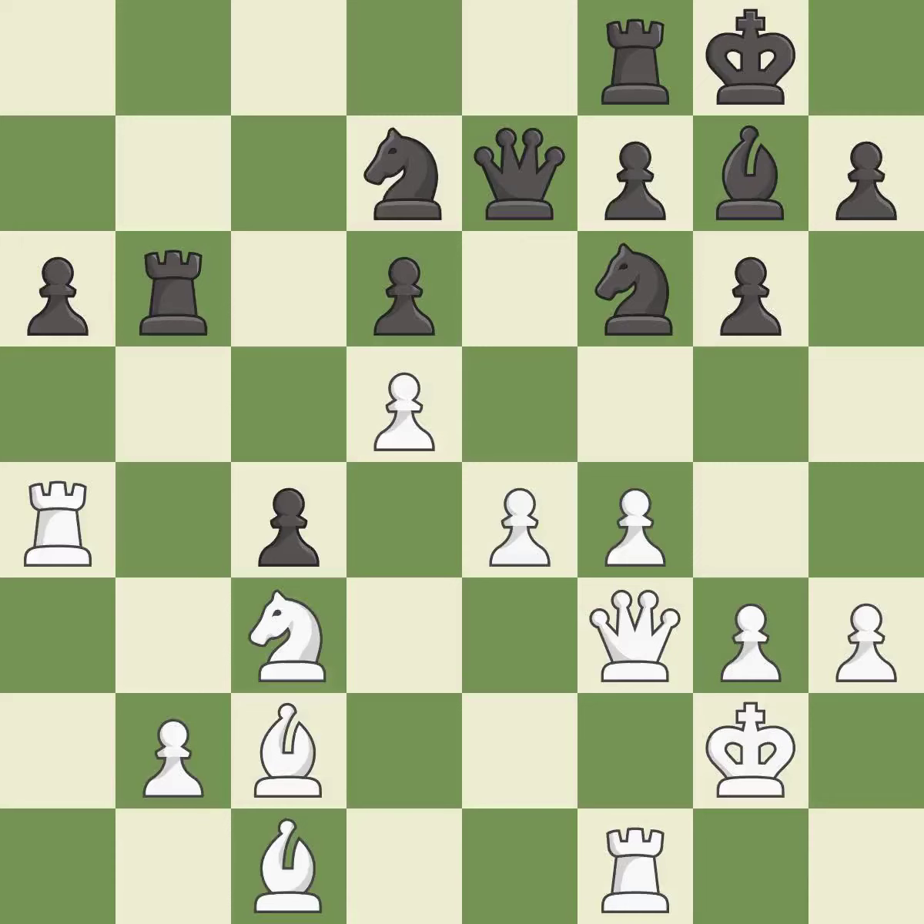This activates a rook by developing it off of its starting square — it is best. This defends a pawn that was under attack and had no defenders — it is best.